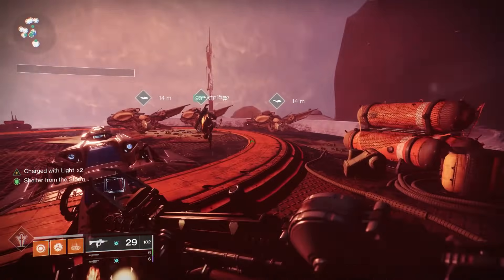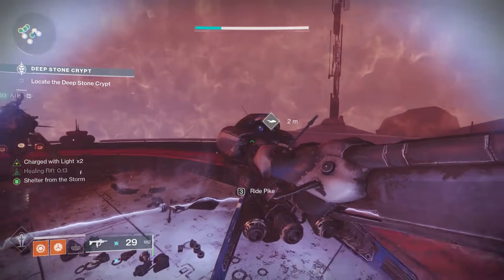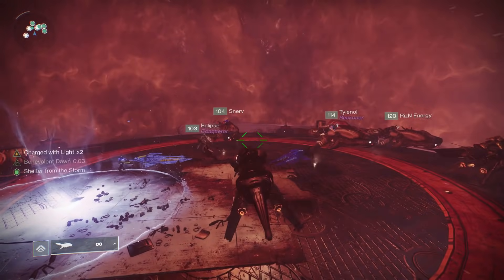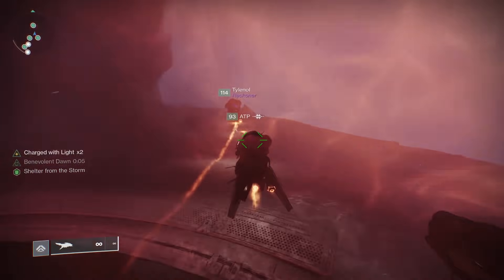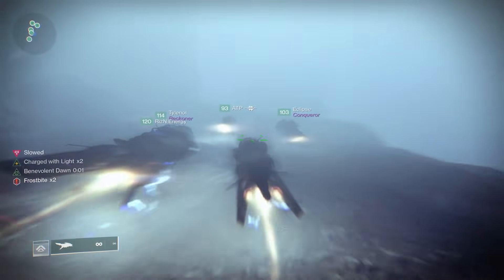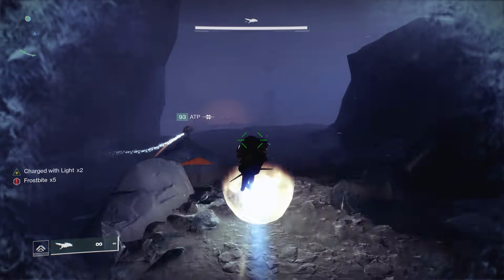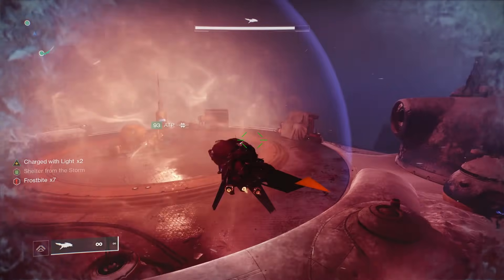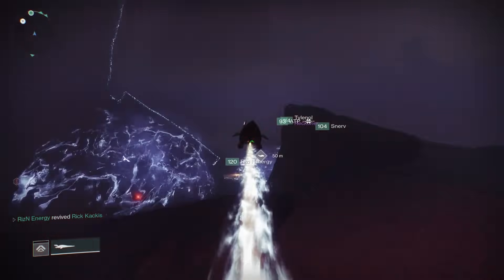Very soon you're going to find this bubble, and in this bubble are a bunch of pikes. It should be noted that the pikes are in no way required for this encounter — I think they're related to a triumph, and in fact I would recommend against them. Your sparrow is much faster. When you exit this bubble, you're very soon going to notice a debuff appear on the left corner of your screen: Frostbite. When this gets to x10, you will die. So your goal is to get from that one safety bubble to the next by traversing this area.